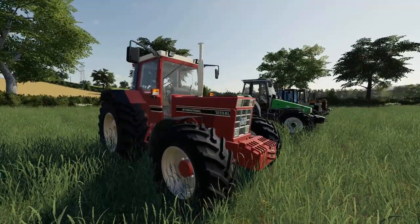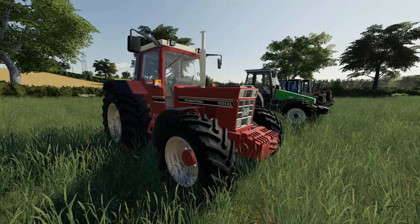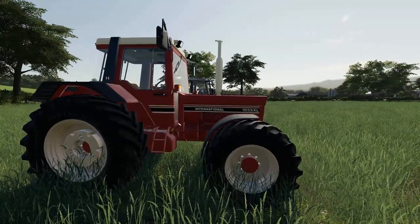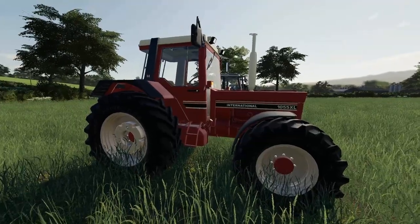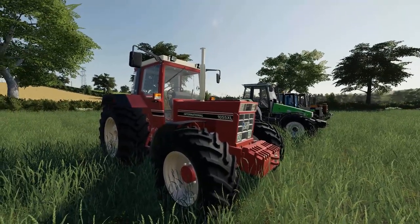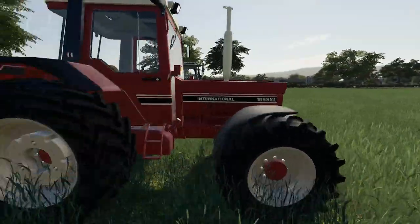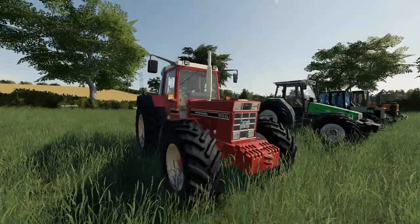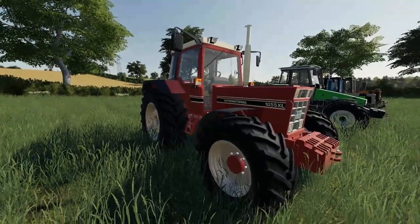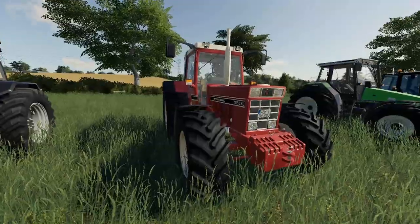Next up is the International 1055 XL. I am a massive International fan, and consequently a Case fan because of the Case buyout. But this one is the tractor that John uses in the Down on the Farm series - it's fully loaded with all the wheel weights. John's version had a loader on the front but it's the same tractor. It's here because it's John's tractor from my Down on the Farm series.